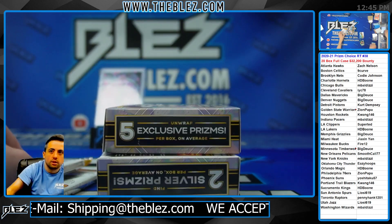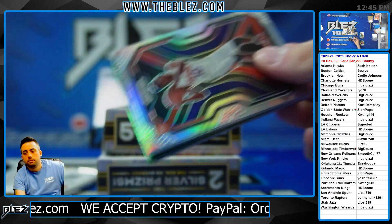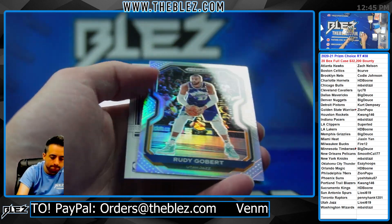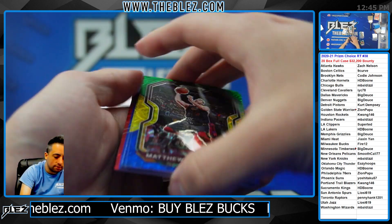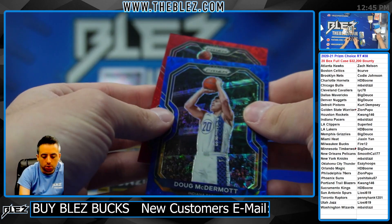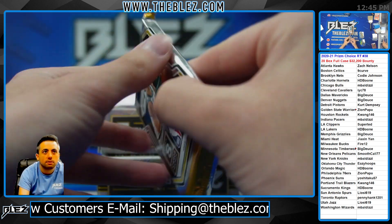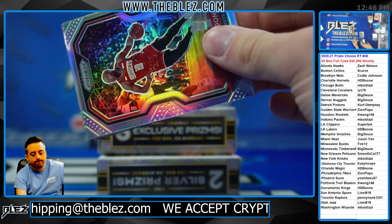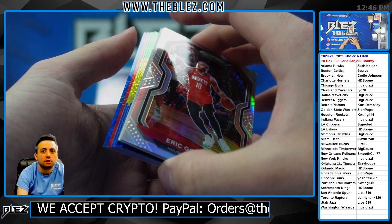Bogdanovich for the Jazz. We have one more pack to hit a nebula. Elijah Hughes, Jazz. Deli. Siakam. McDaniels. Dougie Blue. Bella Vadova red. Is it going to be the last pack of the case? No, it's not.